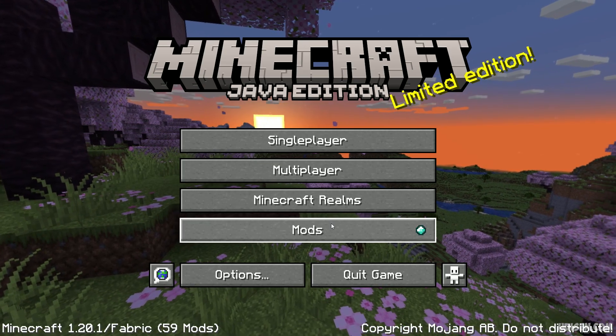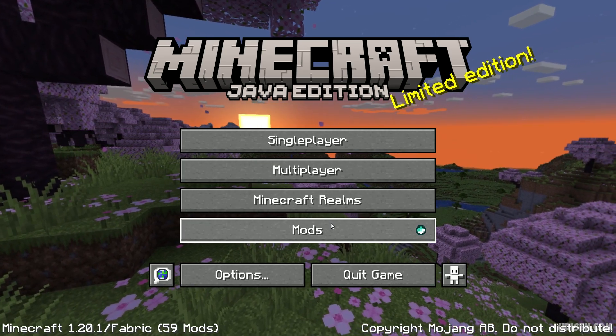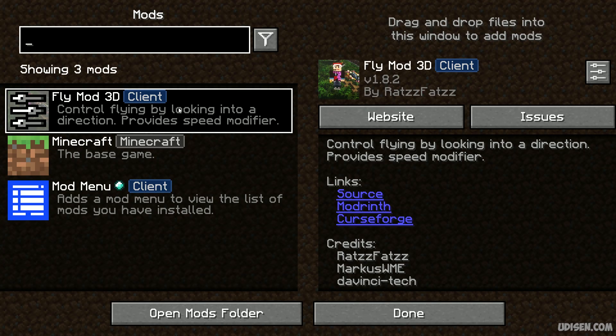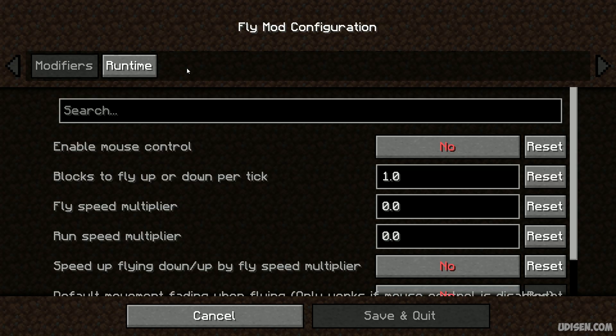You must set up this mode properly when you play for the first time. For that, go to the main menu, then Mods. Here, find the Flyer mod and press the configuration button.